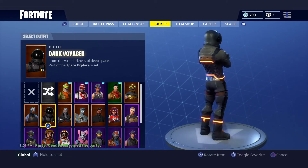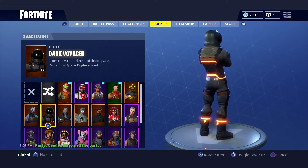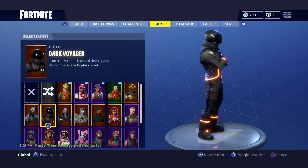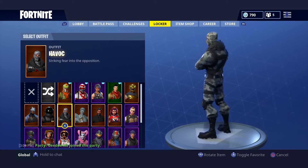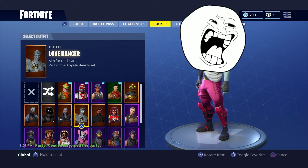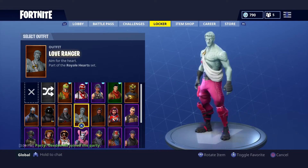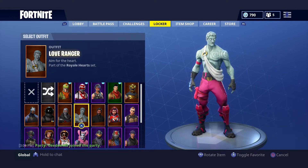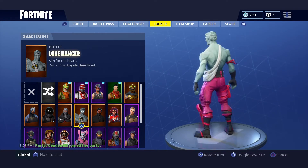Dark Voyager — season 3, maybe my favorite skin. This skin used to be really popular before anybody had it, but once we got him we realized that he glows up and it's easy to see him, so nobody really liked him anymore. That's why I haven't used him that much. Next up is the Havoc, which is a Twitch Prime skin — really sick skin. Love Ranger — you guys are probably saying I bought the skin for the wings, but actually I got it around February 12th when he first came out, back in season 2.